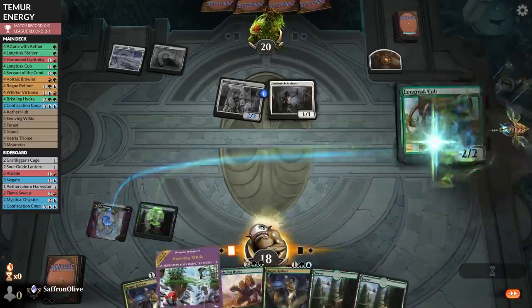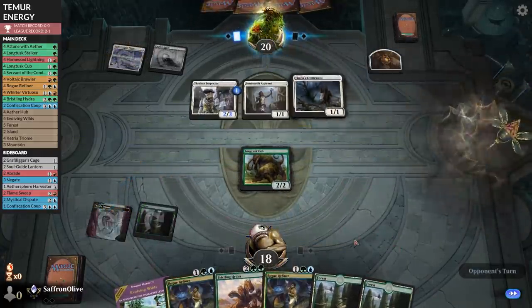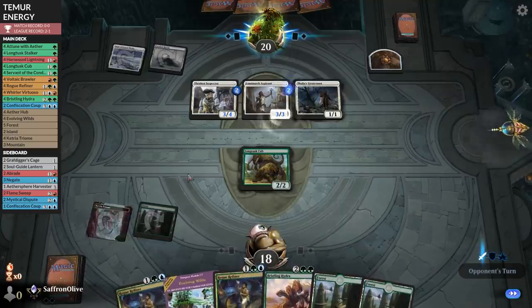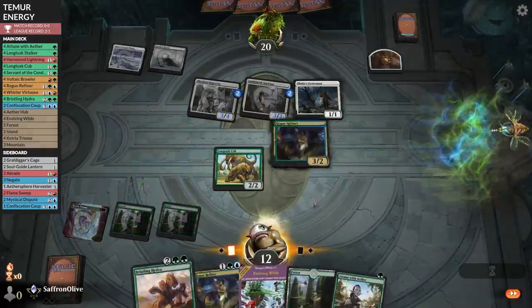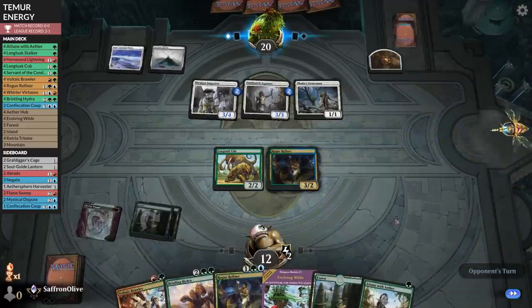Land and Longtusk Cub. Thalia's Lieutenant — oh boy. This is a fast, fast humans clock. Opponent grows their dorks, no blocks on us. Land and Rogue Refiner — get some energy, draw a card. I'm not sure if this is going to be enough though — we are pretty far behind this human start.